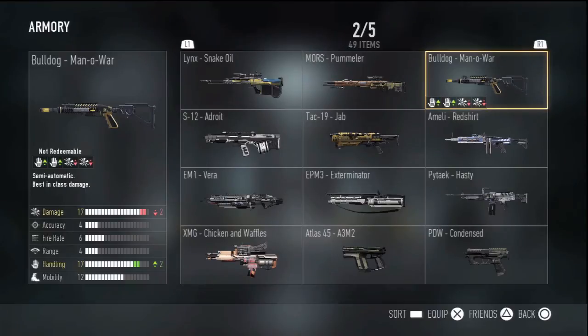I skipped this one on accident — the first one is the Bulldog Man-o-War, and this one's pretty cool actually. I really like the name. The camo looks all right — it's kind of yellow and gray, I don't think it looks as cool as the Jab. On this one you get minus two damage and plus two handling. The Bulldog already has really high damage and handling, so they both cancel each other out and both reach 17. The base damage on this thing is 19.